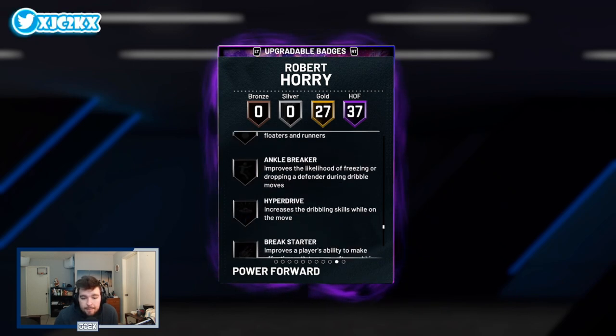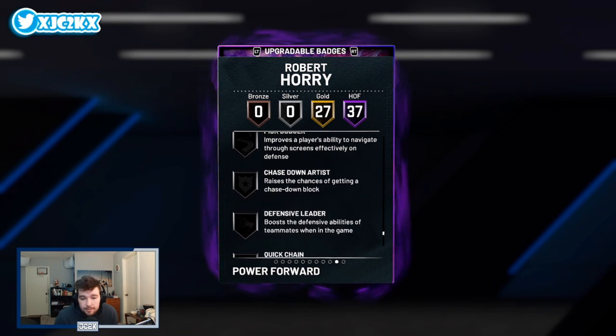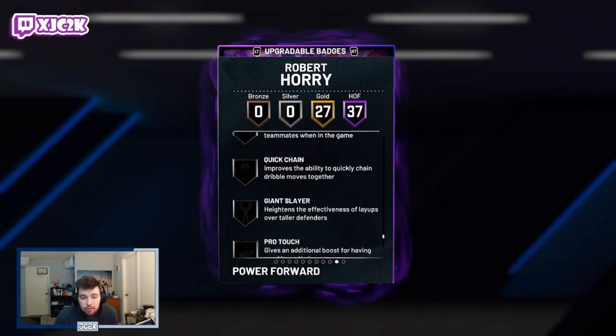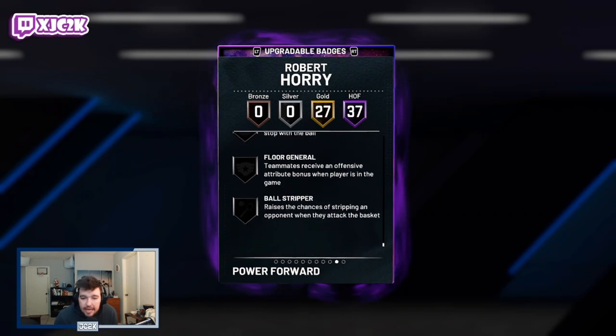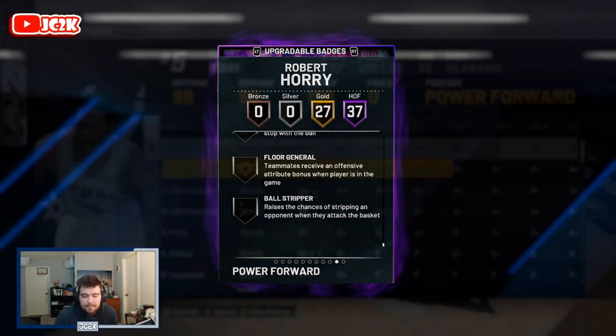Volume Shooter, Slippery Off Ball, Menace, Post Playmaker, and Hustler. The 27 gold badges include Postman, Technician, Drop Stepper, Glue Hands, Dimer, Rim Protector, Interceptor, Intimidator, Posterizer, Pogo Stick, Mismatch Expert, Rise Up, Bailout, Tight Handles, Unpluckable, Limitless Takeoff, and Fast Twitch. I'd definitely add playmaking badges like Ankle Breaker, Hyperdrive, Pick Dodge or Pickpocket, and Chase Down Artist — maybe Quick Chain, Handles for Days, and Ball Stripper too. You'll probably want to use all eight badge slots.